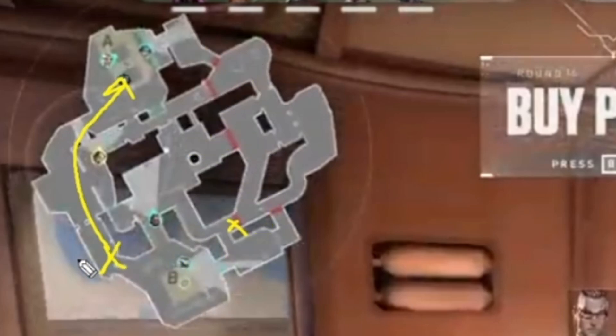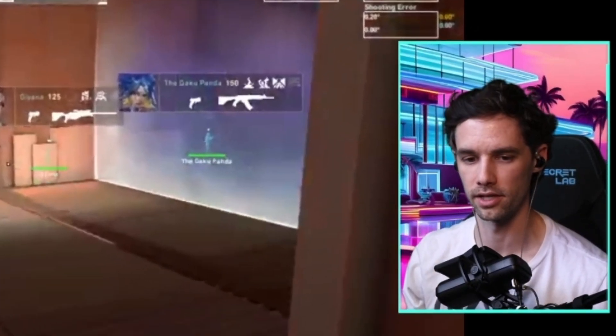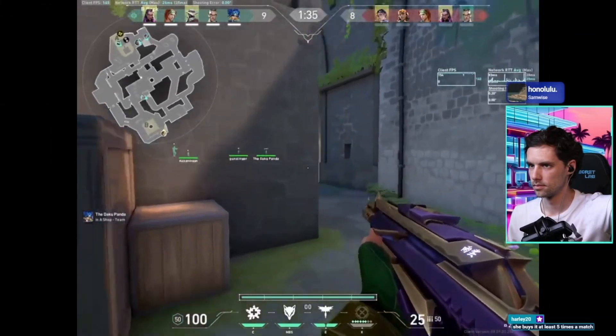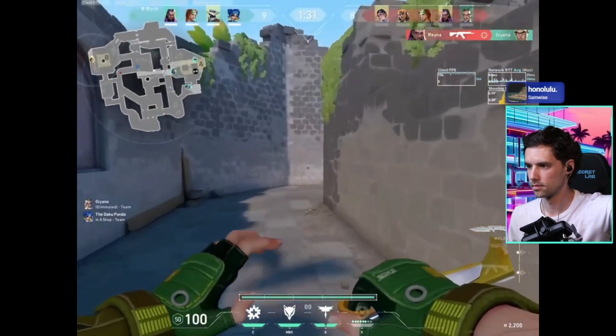If their flash does not detect anyone, that means they're most likely scaling up mid or hitting A. This is a good technique for Breeze as well - if you can use your bird quickly and rotate fast, you can help your team on A as they're executing. That's how I've seen Skye players optimize their rotates a bit better.